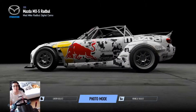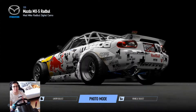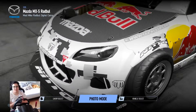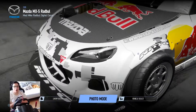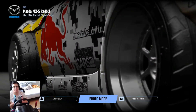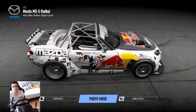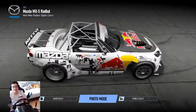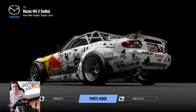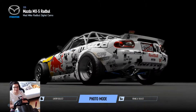Welcome to another episode of Nurburgring Nordschleife hot lap. Today we have the Mazda MX-5 Radbull, which is Mad Mike's MX-5. This thing is insane - it goes sideways and the Nurburgring is one of the most ferocious and dangerous tracks on the planet, so getting this thing around the Nordschleife is not going to be an easy task.